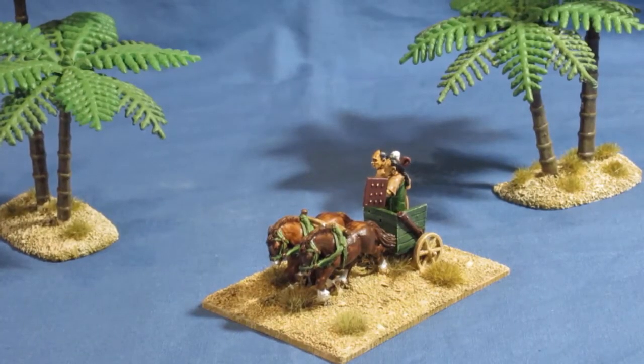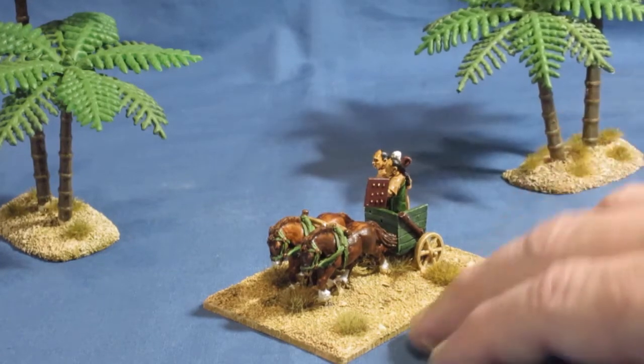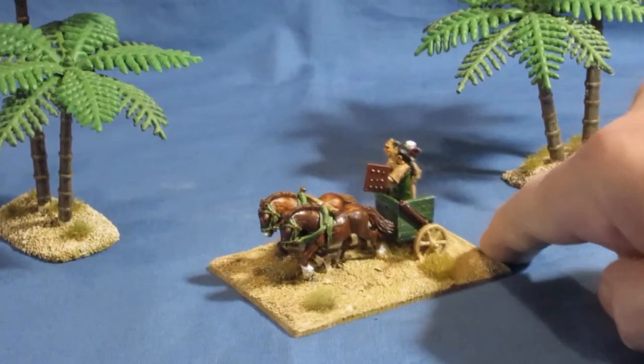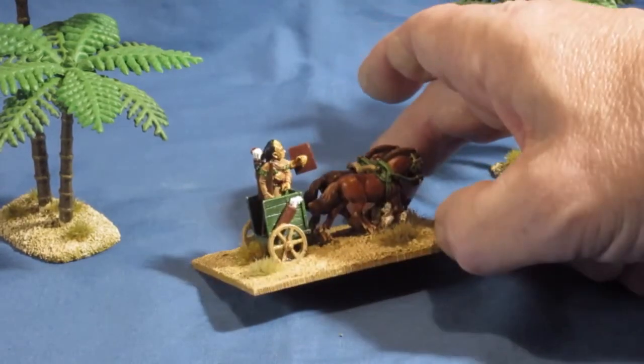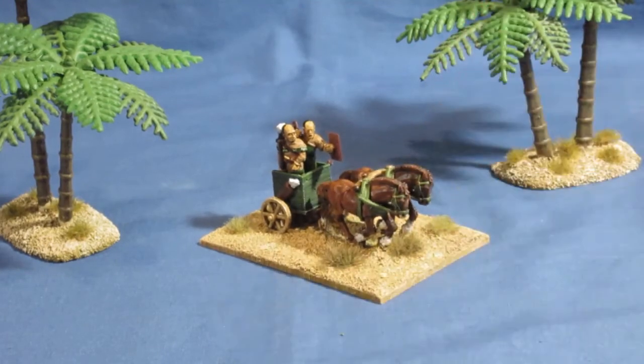And there we have it — one Hittite light chariot, all sorted. Basic two-man light chariot. It's a box cab as they call it because it looks like a box. Basic wood design. One archer and one chariot driver, and a couple of light horses.